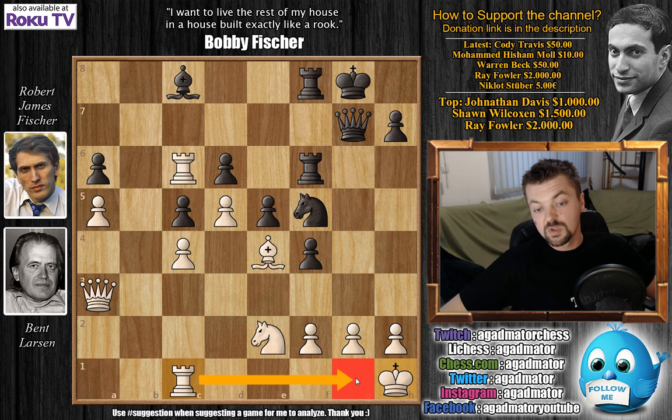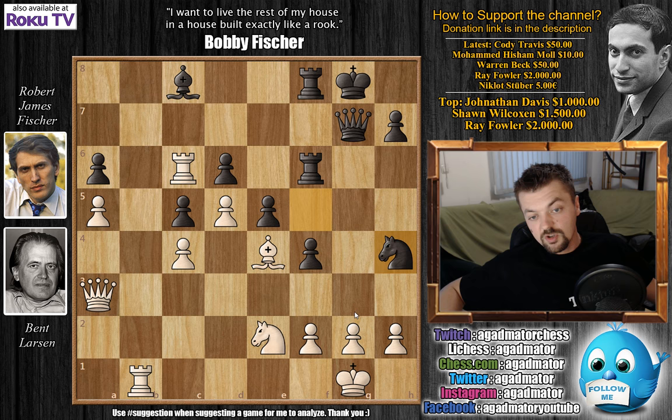Rook to b1 was played, and now comes knight to h4, pressuring the g2 pawn. This bishop is guarding g2, but the bishop is coming to f5 to threaten the exchange — and of course queen captures, and g2 will be the threat. If king to h1 was played on the previous move, rook to g1 would actually be an excellent defense.